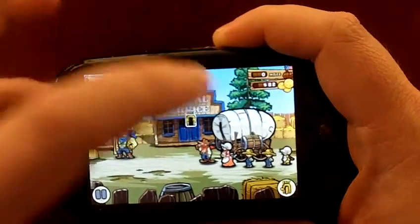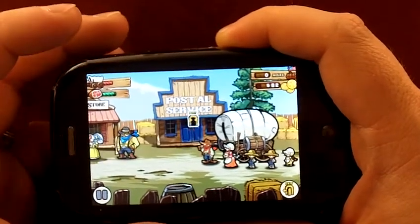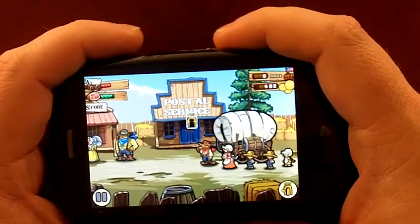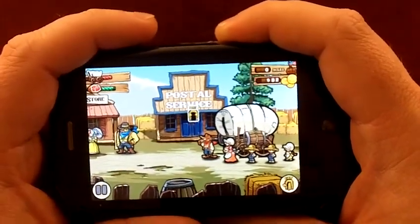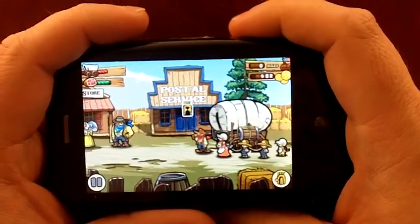When you first start out, you choose your type of wagon — I have the big comfort model. You also choose the class for Daddy. I'm a banker. You can also be a farmer or a carpenter, and each of them have their own benefits. The bankers are rich. You can choose different wagons: a big cushy one, an armored one which lasts longer, or a fast one.